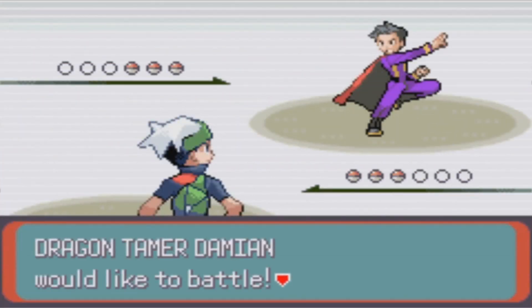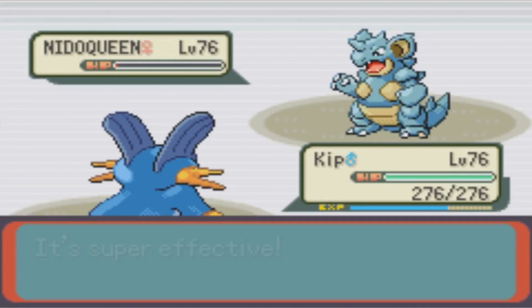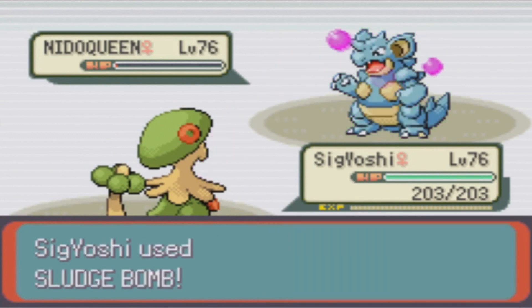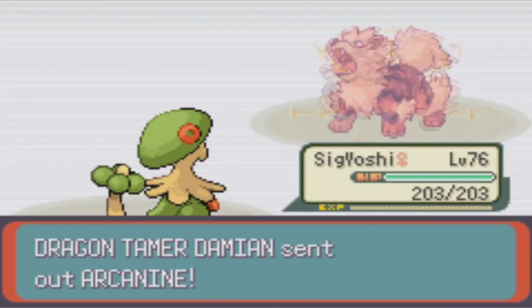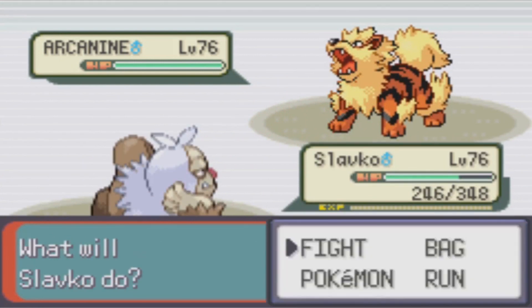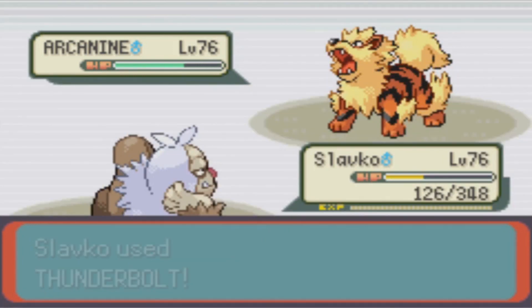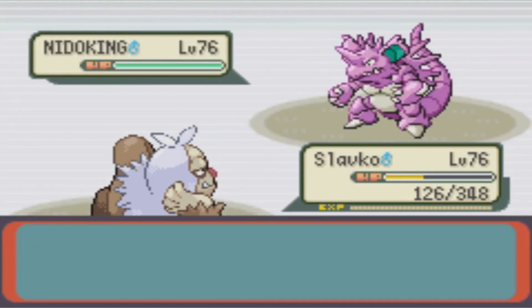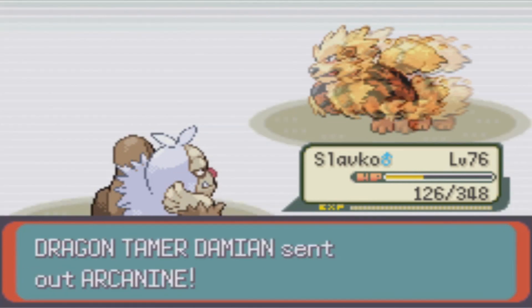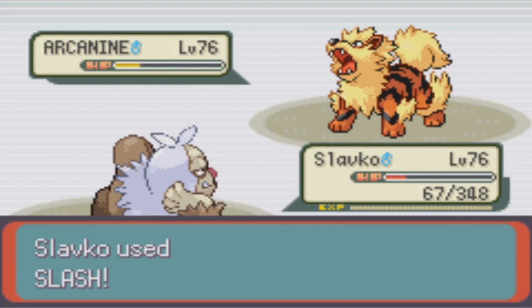Moving on to battle number 25, we're up against Nidoqueen and after an Earthquake, the Royal Beast is still standing and unfortunately has Counter in her moveset, which means Kip is unfortunately down for the count. Even though there is a slight typing disadvantage, I still bring in Sig next and one Sludge Bomb is all I need to even up the score. Arcanine comes up next and there is no way I'm staying in with Sig, so I switch over to Slavko. Slav eventually uses Thunderbolt — kind of a weird move choice honestly — but before we can do any more damage, the K9 retreats to the bench and we're now up against Nidoking. One Hyper Beam is all we need, and this brings Arcanine back to the field. Eventually we finally get the opening we need to finish this fight before we even need to bring Sig back into the equation.